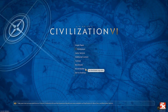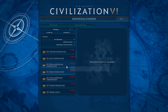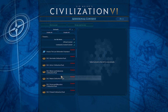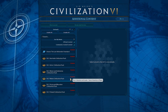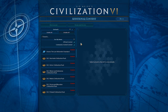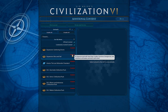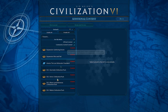Before we even begin to go into World Builder, you're going to want to go to Additional Content and go to Mods. Here's the thing: if you have any DLC, any mods, or any maps you've previously made that are enabled, other people will not be able to play your maps unless those are also enabled. For example, if you have the Nubia Civilization DLC pack enabled and you share your map with a friend who doesn't have it, they will not be able to play. So you're going to want to click Disable All.